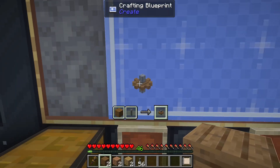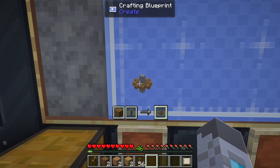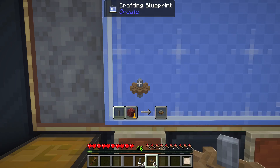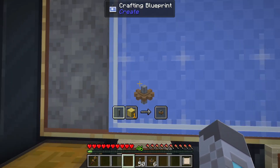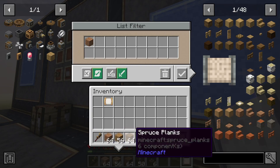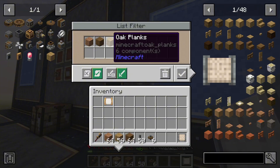So here we have spruce, jungle, and oak planks. If I go to craft a cogwheel, it's going to use up the spruce planks first, then switch over to jungle planks, and then to oak planks. Now that we've run out of planks, it says we need more planks to craft the cogwheel. You're also able to use list filters, where you can set a specific type of item you want rather than having an attribute that allows all types.